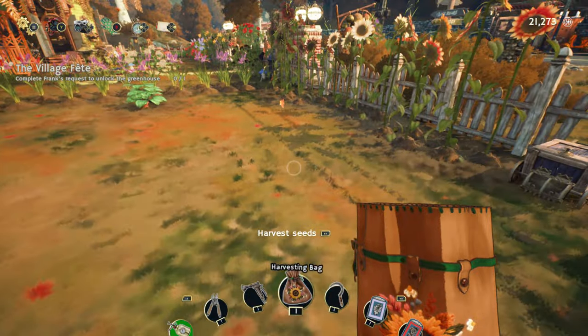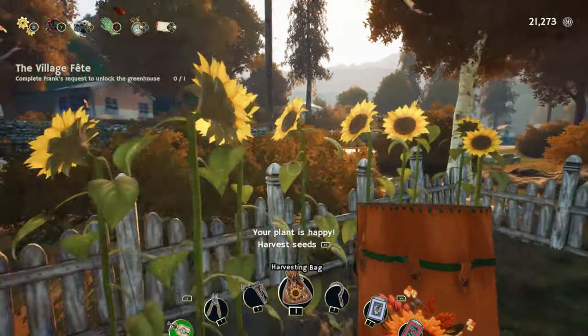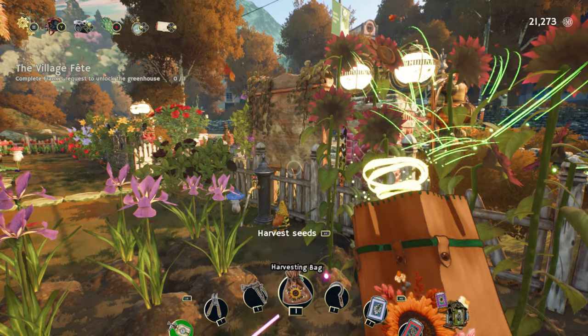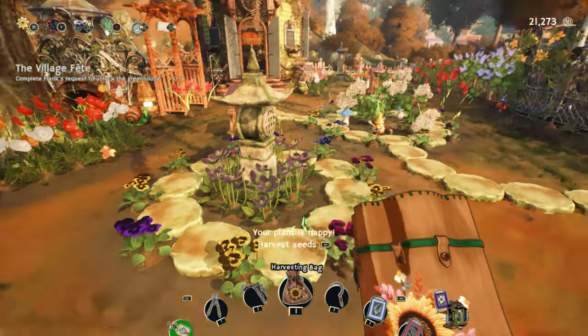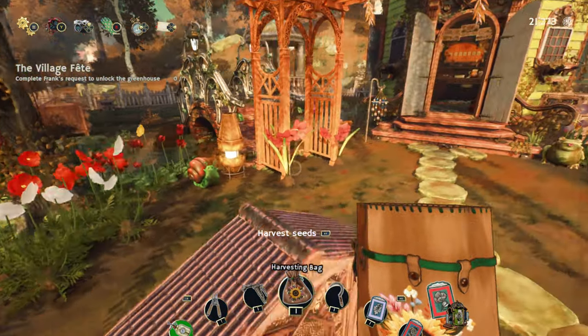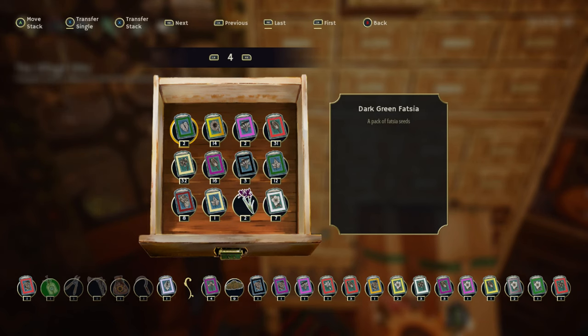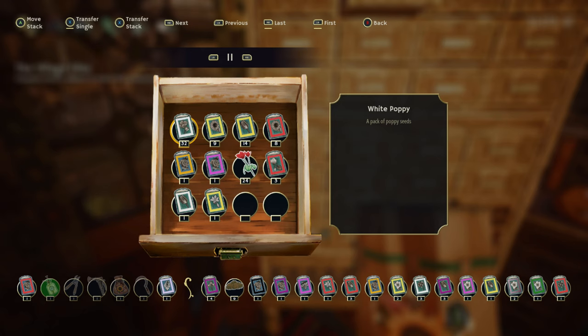That's all the bugs I keep hearing — it keeps freaking me out. Oh no — we got pale pink hosta! The plants are spitting seeds everywhere. So I don't lose track of variants: I discovered a rainbow tulip, white clematis, yellow peony, white peony, pink hellebore, wild hellebore, and a light pink hellebore.